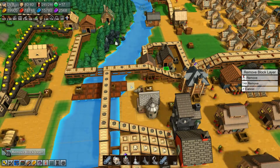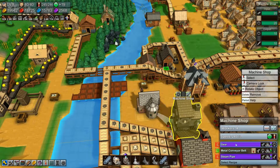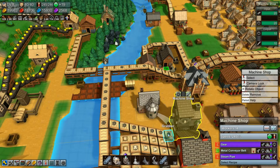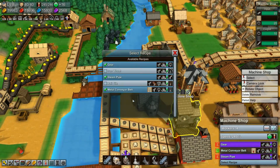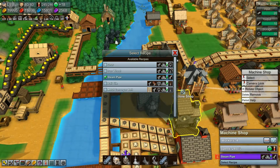Let me take that out of the mix. I don't think we need any more — well, we need gears. Let's take the conveyor belts out of the system because we're not getting any there anyway, and that also means we don't need gears right now.